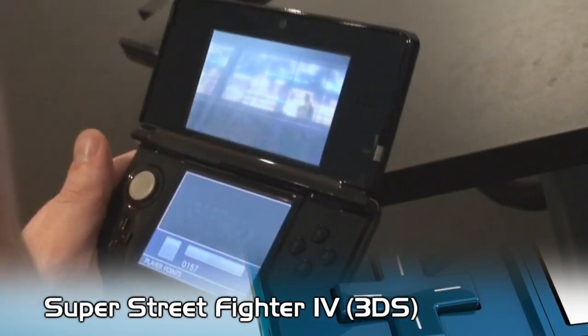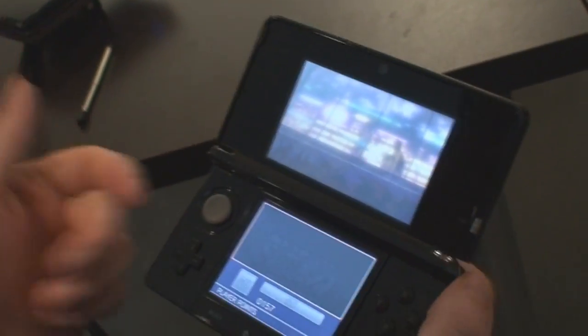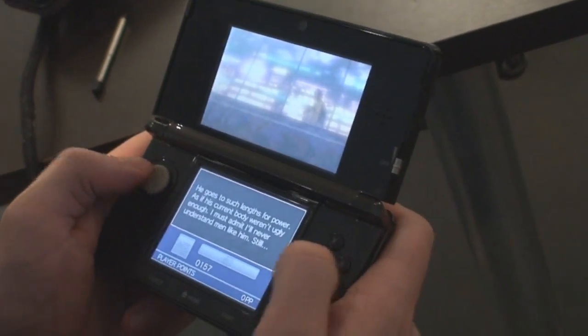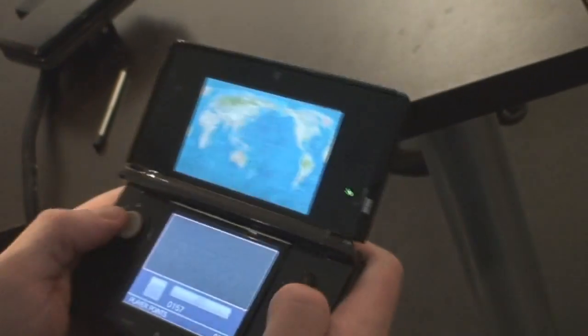It's a different way to play Street Fighter because now you've got touch screen controls on the bottom, which allow you to obviously do special moves by doing the right button configurations. But on the bottom, for a more novice player, it will actually give you the special moves down there so you can just hit them.